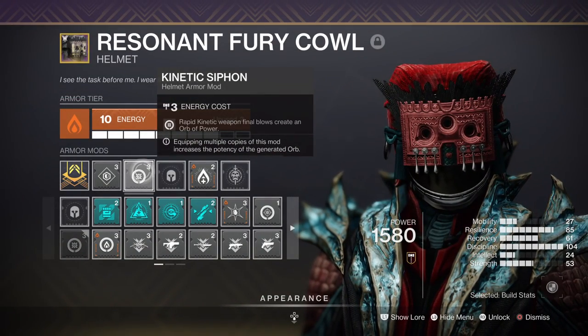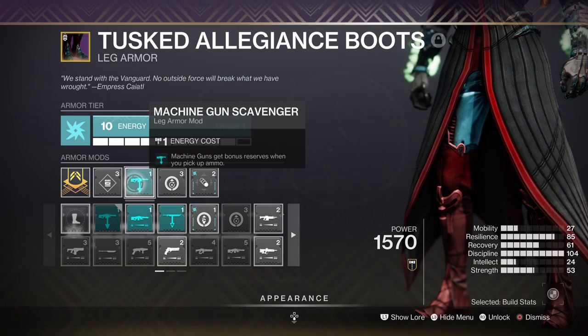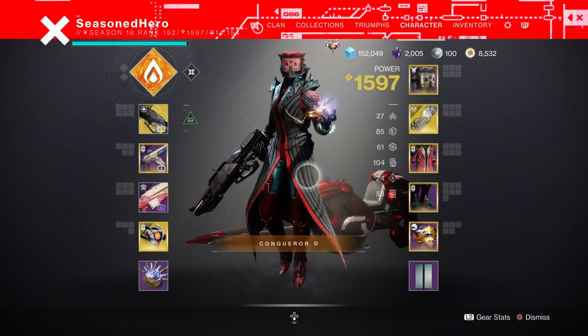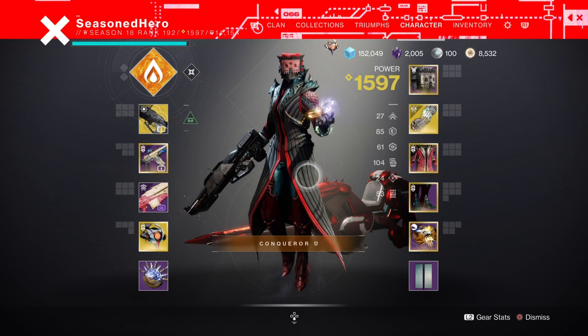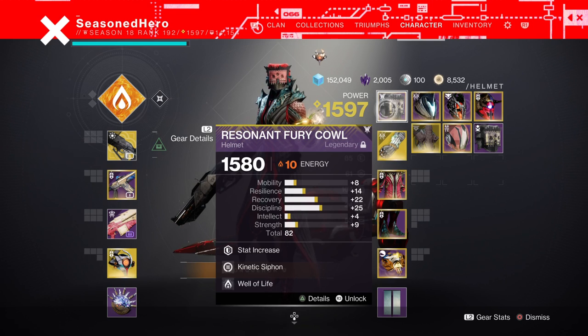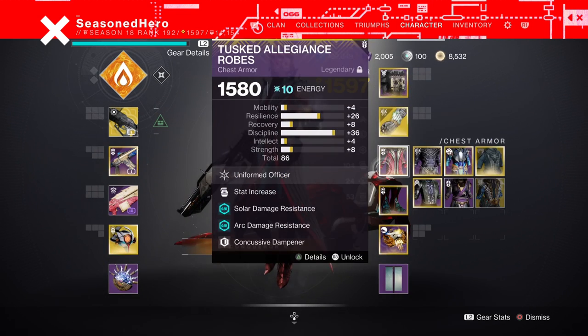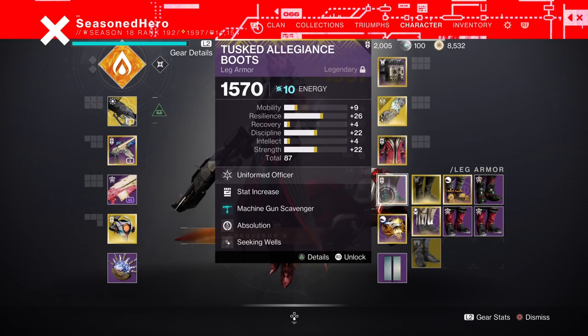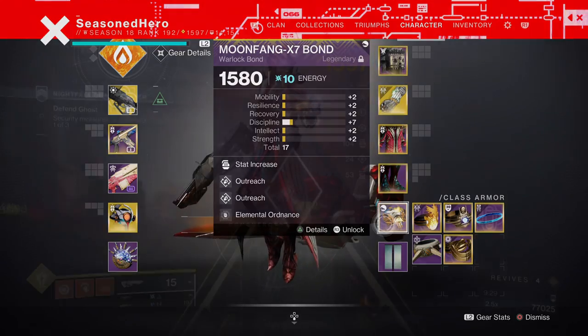Leftover mods include a Kinetic Siphon mod for making orbs of power via kinetic weapons, and Machine Gun Scavenger for more ammo and reserves for machine guns. Here's the full mod list for quick viewing: Head — Resilience, Kinetic Siphon, Well of Life. Arms — Discipline, Bountiful Wells. Chest — Discipline, Charged Up, Concussive Dampener, Font of Wisdom. Legs — Strength, Machine Gun Scavenger, Absolution, Seeking Wells. Bond — minor Discipline, Outreach x2, Elemental Ordnance.